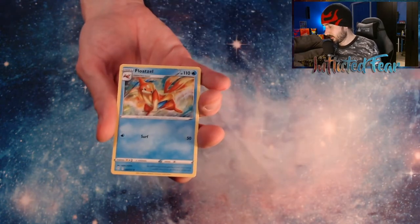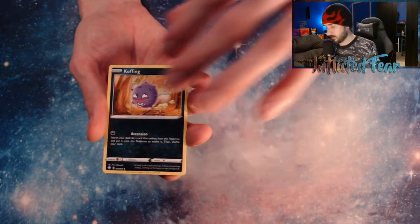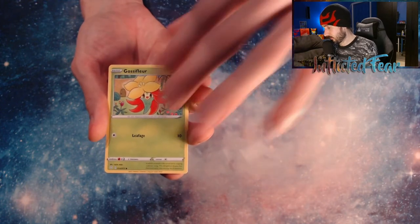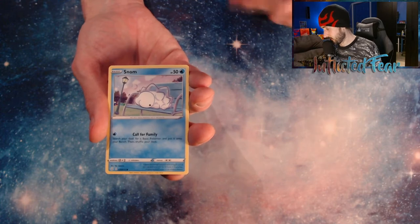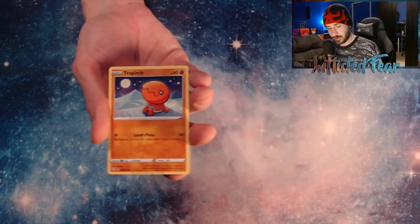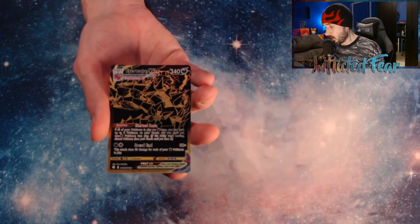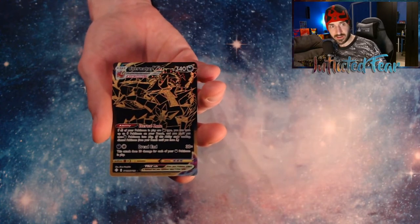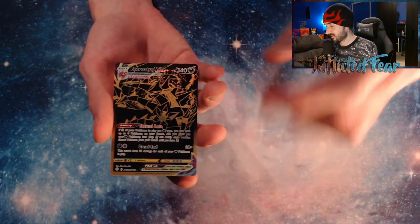Energy, Team Yell Towel, Floatel, Deluxio, Gossifleur, Snom. And we're going to have a hit. Trapinch. And oh my gosh! No way! The Eternatus VMAX Gold Card! Oh my gosh dude, there's no shot! That is so sick, dude — I've never pulled a gold card in this set yet.